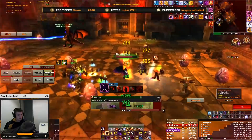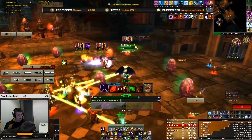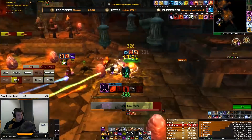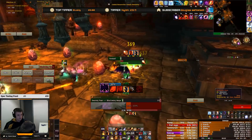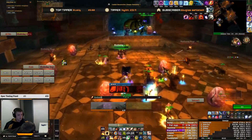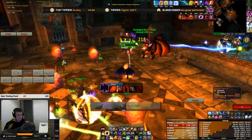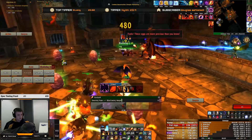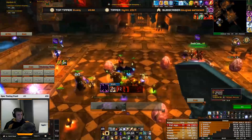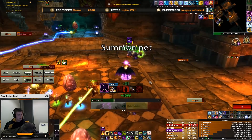For maximum single target damage, standing close to the target is required. This was a nice little trick that Sabo Primo taught me — you can macro Shadow Cleave, one of the Metamorphosis abilities, into your Searing Pain. This allows you to do extra passive damage should you be standing next to your target, and regenerate a little bit of mana with melee attacks from Seal of Wisdom.